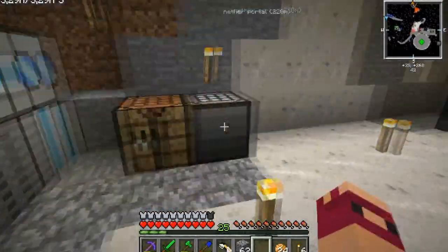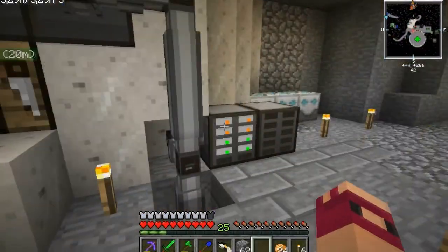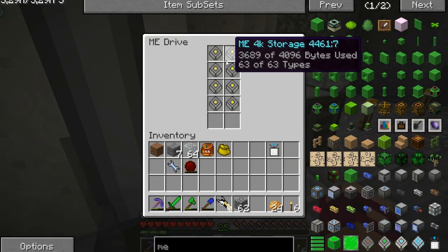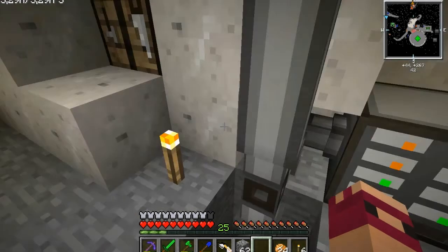You saw that last time — just stick things in here and you can craft them. The storage system is doing pretty good actually. I think these 4Ks are definitely the way to go. Look — not full up, and still got three free.